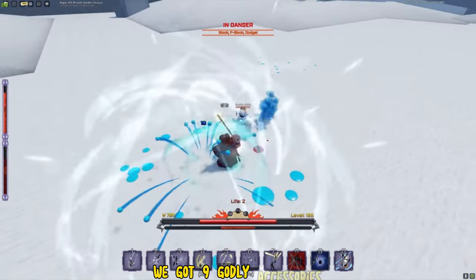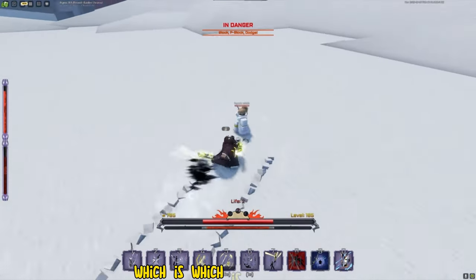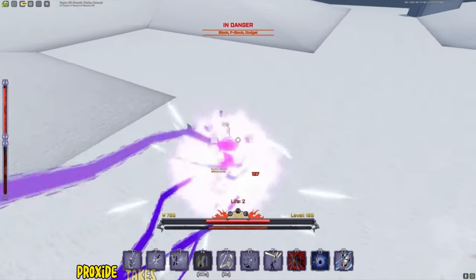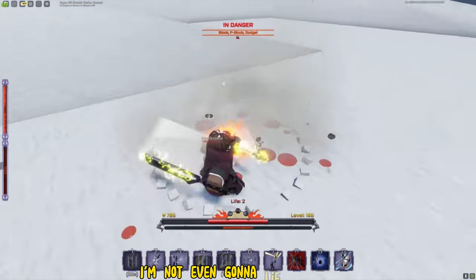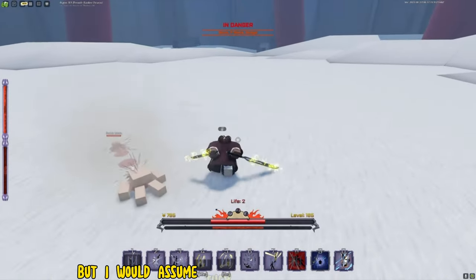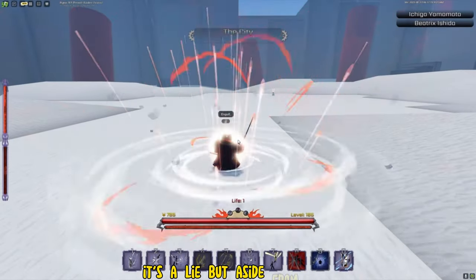Before us we got 9 godly accessories. Keep in mind, there are only 9 currently in the game, which is a lot compared to games like Type Soul and Reaper 2. Clearly Peroxide takes their accessories section with priority. I would assume they have at least 70 or 80 accessories total — it's a lot.